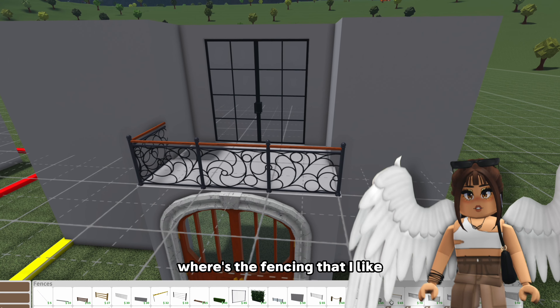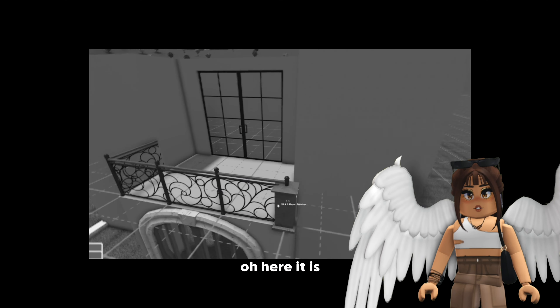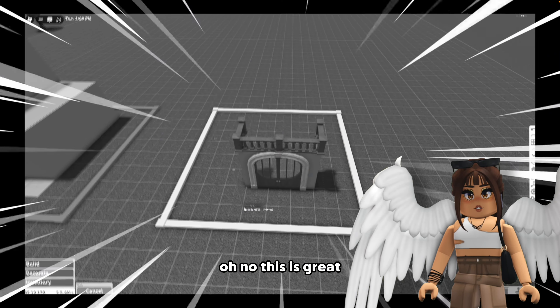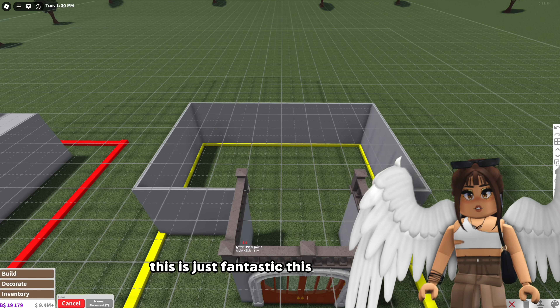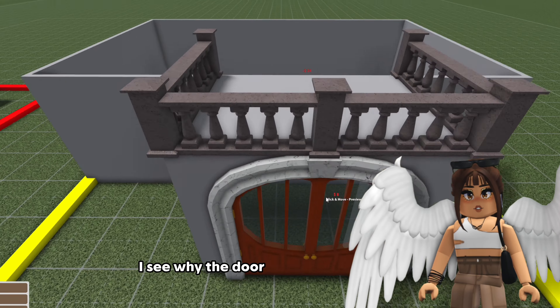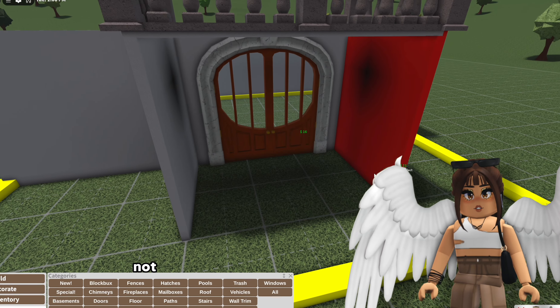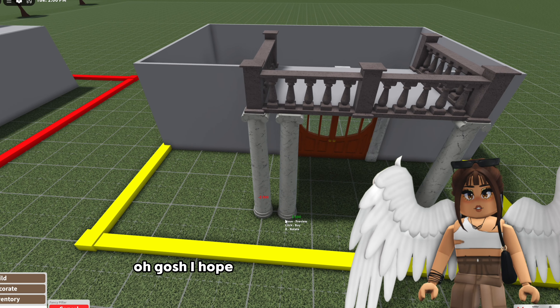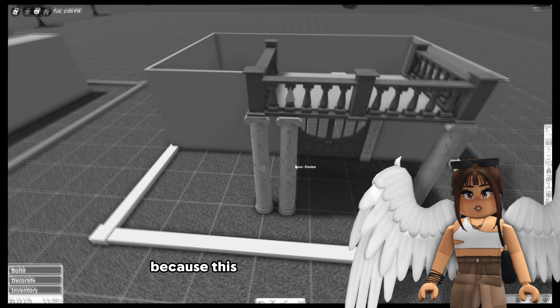Wait, where's the fencing that I like? It's not even here. Oh here it is. Oh did I do this wrong? Oh my god I did the whole thing wrong. This is our balcony. Why is it still wrong? Oh I see why - the door is supposed to go here, not here, so it's like this and then the pillars. Oh gosh I hope he can make this look nice because this looks funny already.